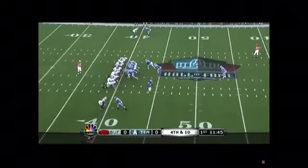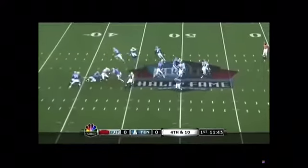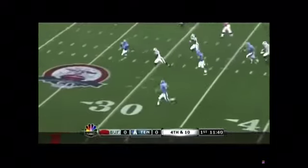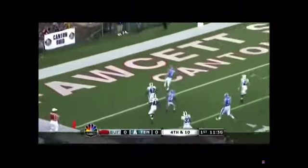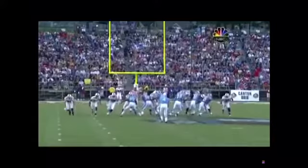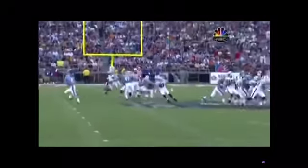Here is AJ Trapasso who will do the punting — the regular punter. And you've got a trick play here, and it is Trapasso who will carry the ball for a first down, inside the 20, and all the way to the end zone for a touchdown! Matt Olark would have been proud indeed.